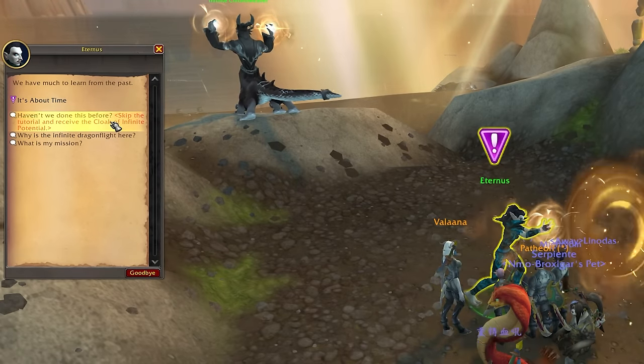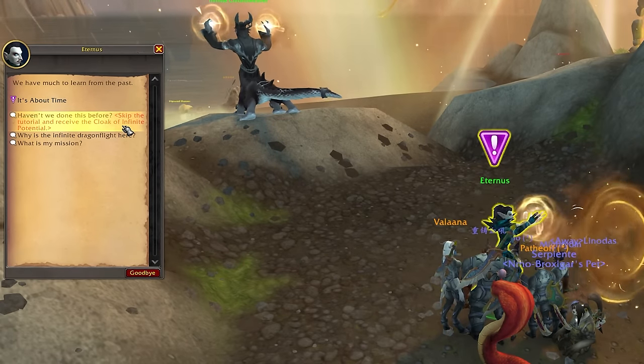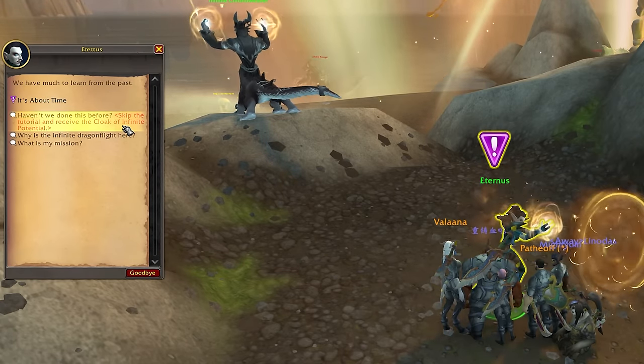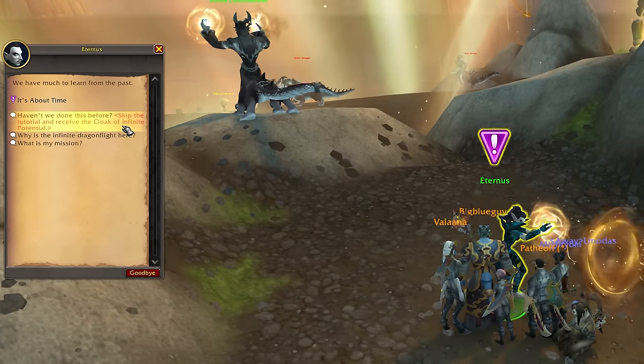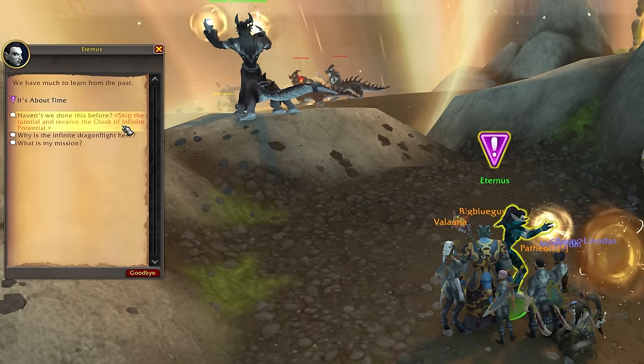It is worth noting that alts do not have to go through the intro section at all. Once you've done it on one character, other characters you make for the time running mode have an option to skip over the introduction, get your cloak immediately and then just head straight into the fun.